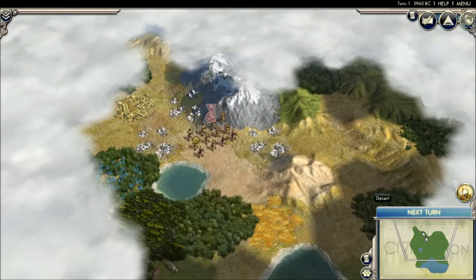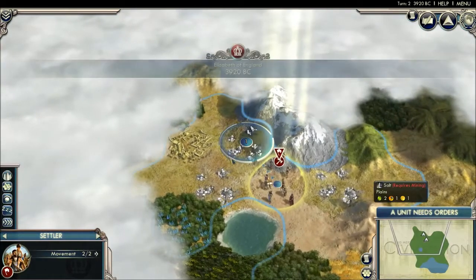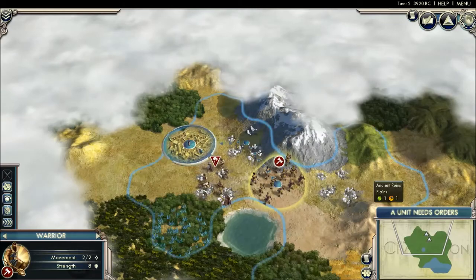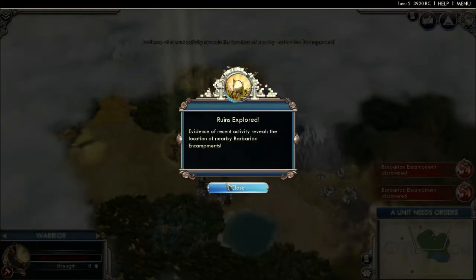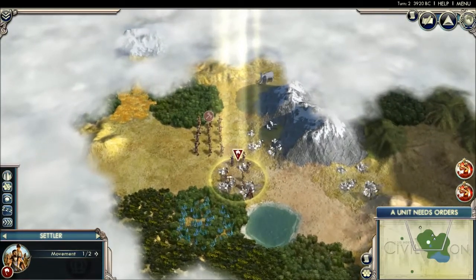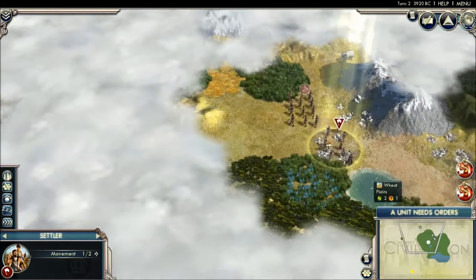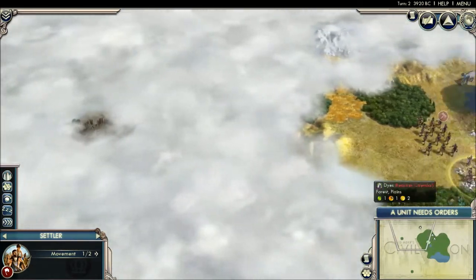There's some ancient ruins, and when you step on them you get something. Sometimes you can get upgraded weapons, sometimes you just get XP or gold. Ruins explored — evidence of recent activity reveals location of nearby barbarian encampments. Oh, that's just lovely. Are they far? Okay, good, they're far. I will keep an eye on those.